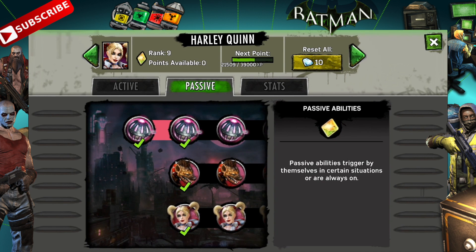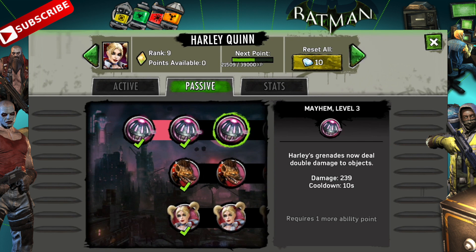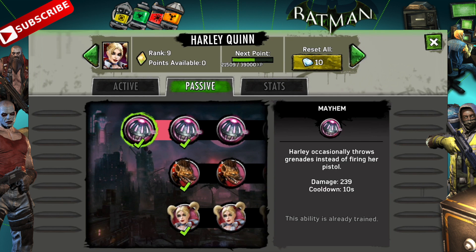Now we have passive skills. Like we saw with the Riddler, remember that these happen automatically. You want to time things so that Mayhem happens when you want it to. When you're entering a room, note that the cooldown is ten seconds. If Mayhem just went off and you're about to enter another room, you might wait a few seconds so you have another Mayhem ready to go — triggering it right as you enter the room.